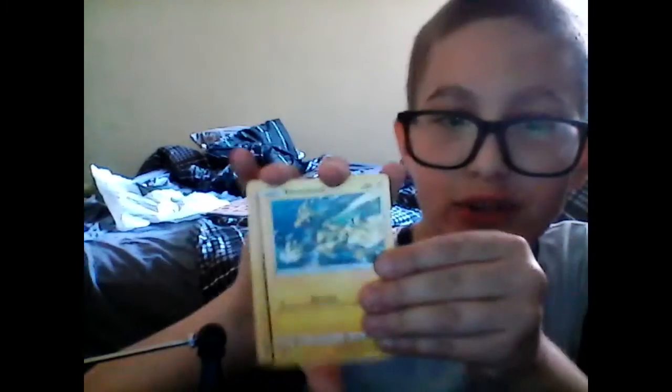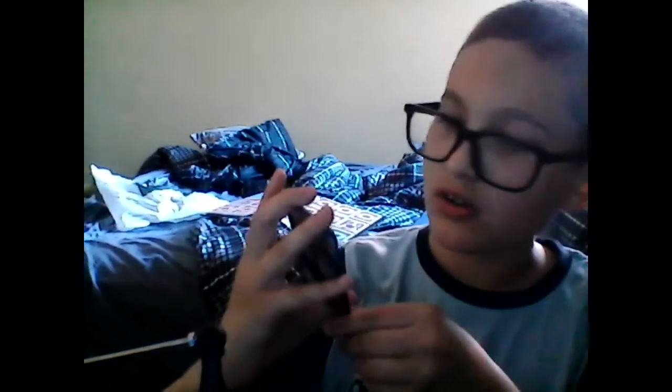With the new pack: Bronzor, Slandeit, Gilogar, Baltoy, Electabuzz. Holo Entei — alright, that's pretty good. Lurantis. Energy. Dotler. Trainer — Fan of Waves. And to end it off, we got a Pignite. Decent pack.